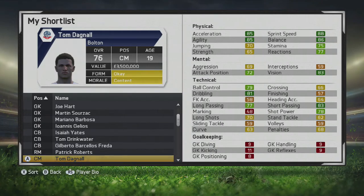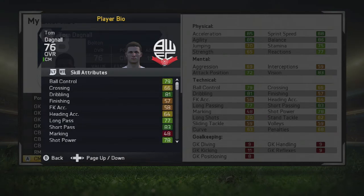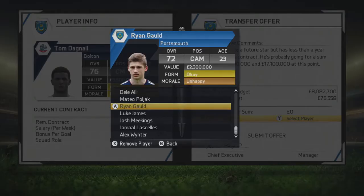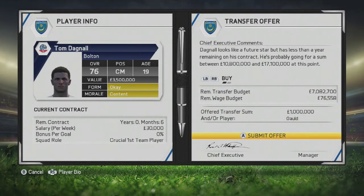I'm going to make an offer for Tom Dagenow of Bolton. He is a regenerated player, although I'm not really sure what regen he is — he may actually even be a new gen, looking at his physical attributes. The reason I want to go in for him is he's 76 overall at the age of 19 and he's only got six months remaining on his contract. So I thought if I offer Ryan Gould plus £1 million, Bolton may be willing to cash in on their player, even though he's probably worth a lot more than that.